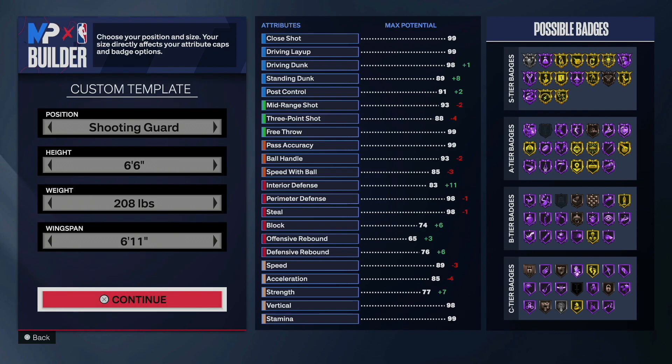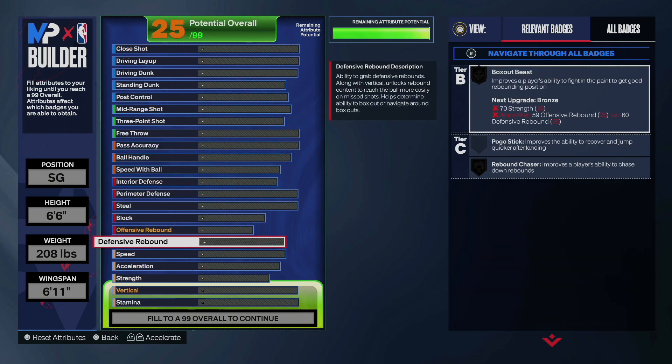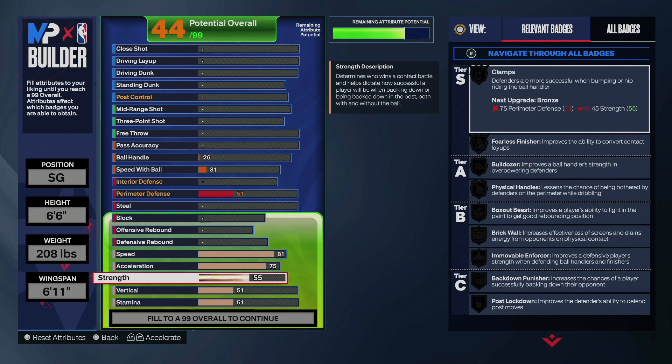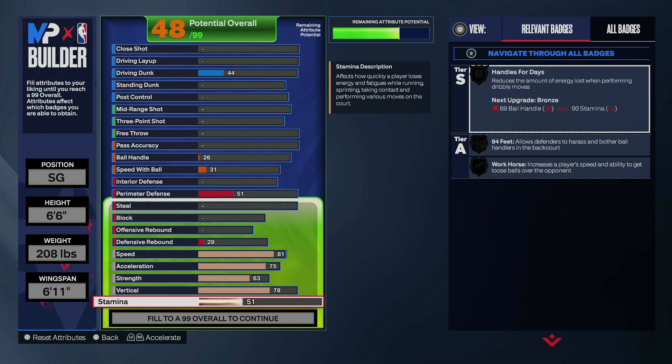6'6", 208 pounds with a 6'11" wingspan. How we're going to break this down is this: we're going to go 81 on the speed, making sure we get every single thing that we need for this build. 75 on the acceleration for the blow-bys. We're going to go 63 on the strength — that is going to give you physical handles on silver. We got to go 78 on the vert to get the one-hand and two-hand pro contact dunks, and then we're going to stop at 95 on the stamina.